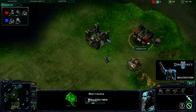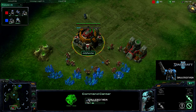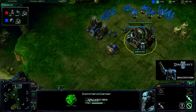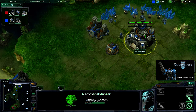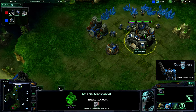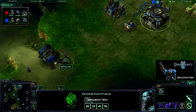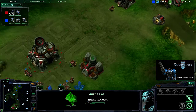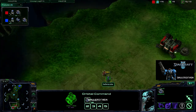I come in and I see the reactor, the barracks, the second barracks. And there we go — orbital command. So it looks like he was going for two racks and then an orbital command. I can't say I agree with that. I always get the orbital command first, because that mule brings me a lot of minerals, so I can get more barracks up faster. That's just the way I think about it. I haven't done all the math — I rely on other people to do the math for me.